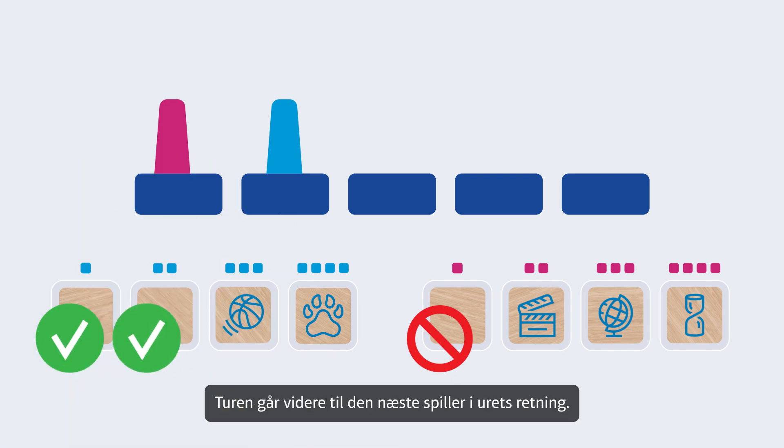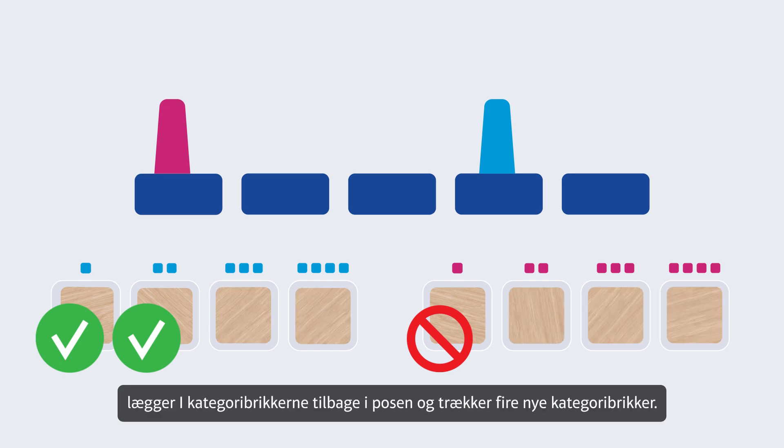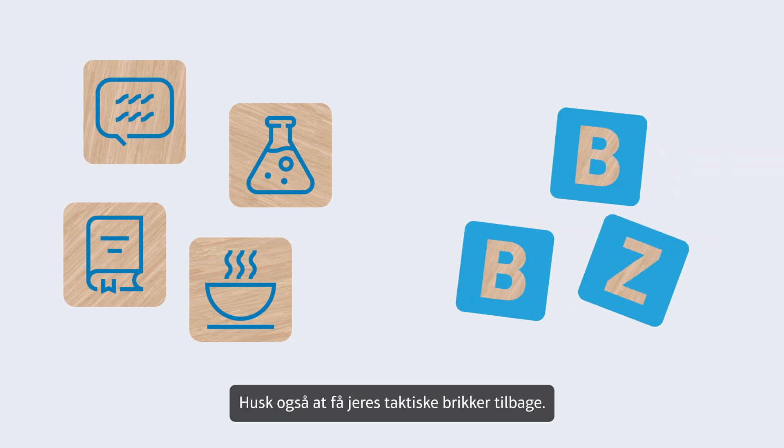The turn moves clockwise as each team answers one question at a time. Once all teams have answered four questions, put the category tiles back in the bag and draw four new tiles. Also remember to get your tactical tiles back.